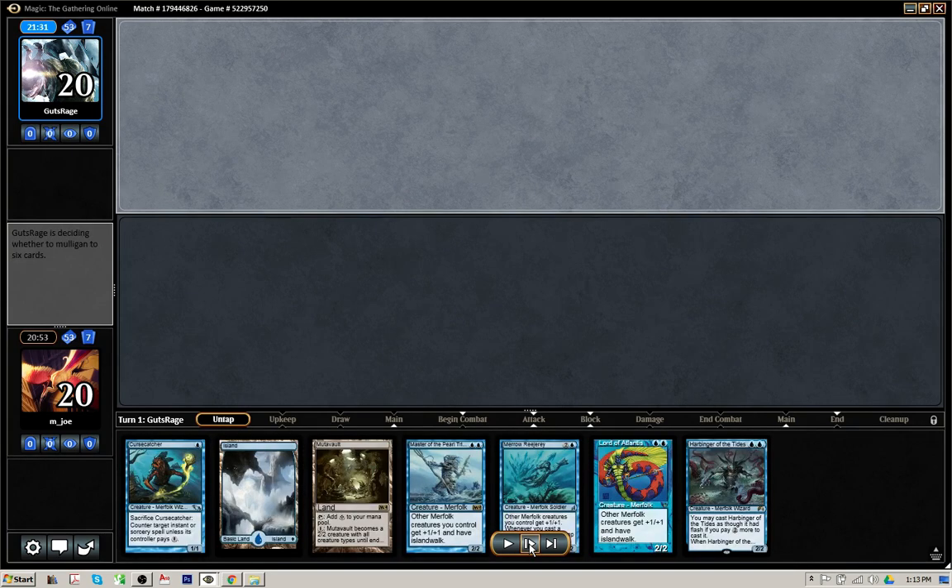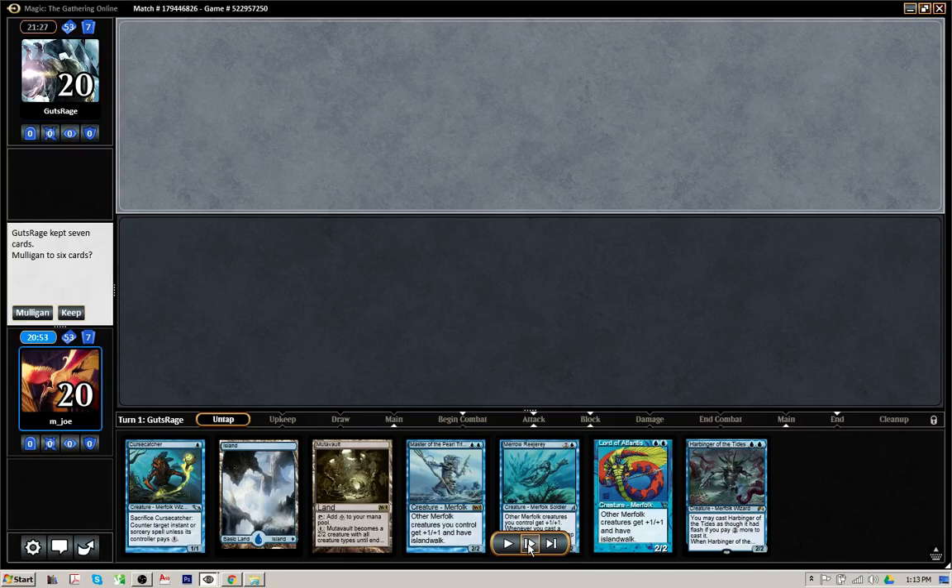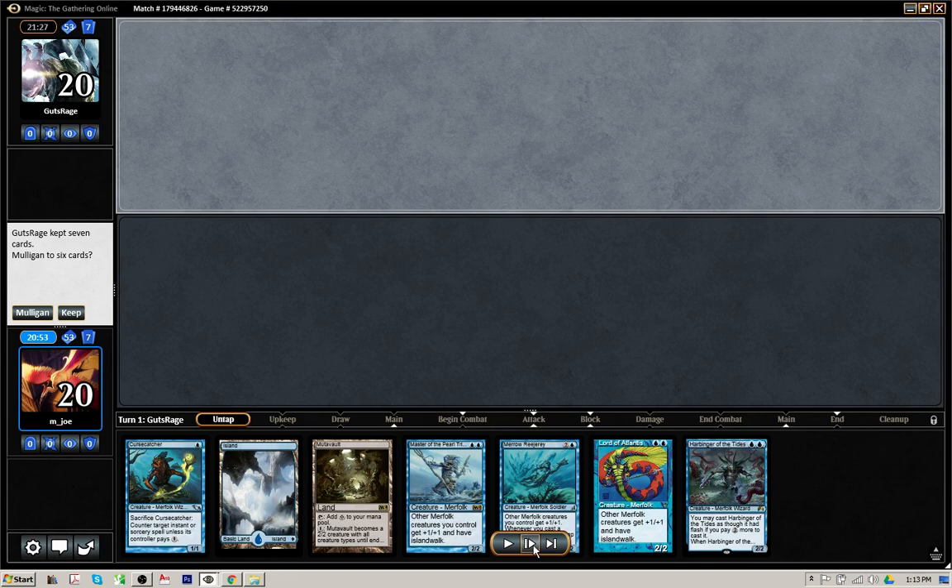The opponent's going to be on the play. And this is a keep, especially on the draw. We're going to want to hit another blue source, but it's pretty solid. It could go nowhere if I don't draw that blue land, but we've got plenty of them in the deck — basically twenty minus four, so fifteen or sixteen left. Opponent kept and I kept, two keeps each. Let's see how this game goes.